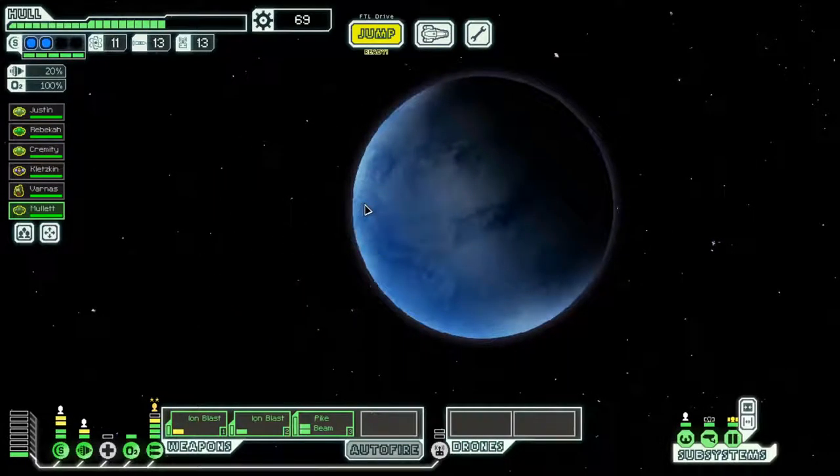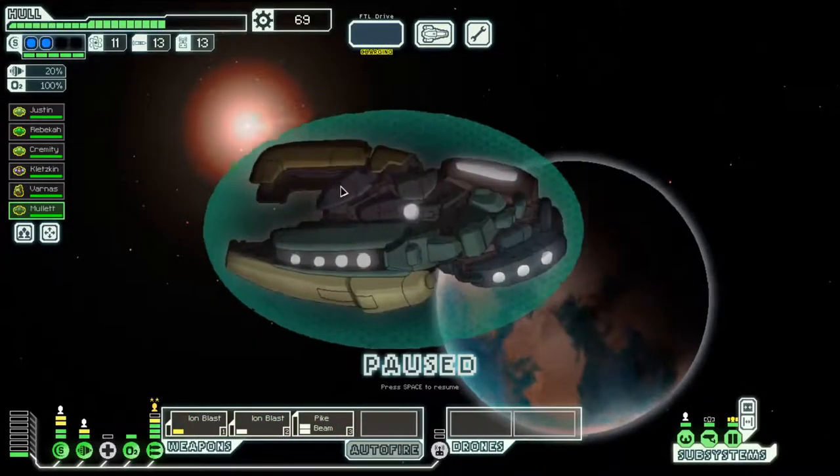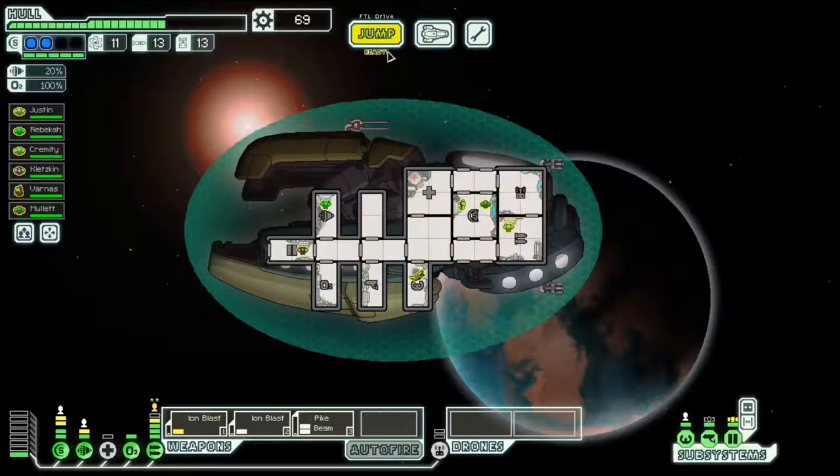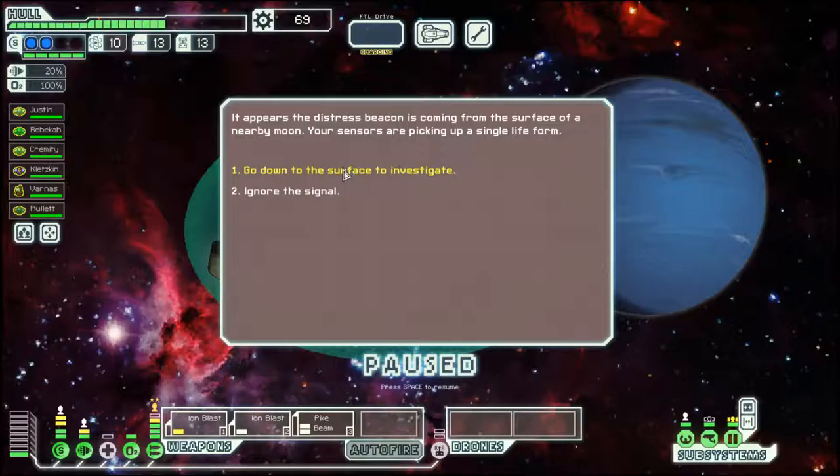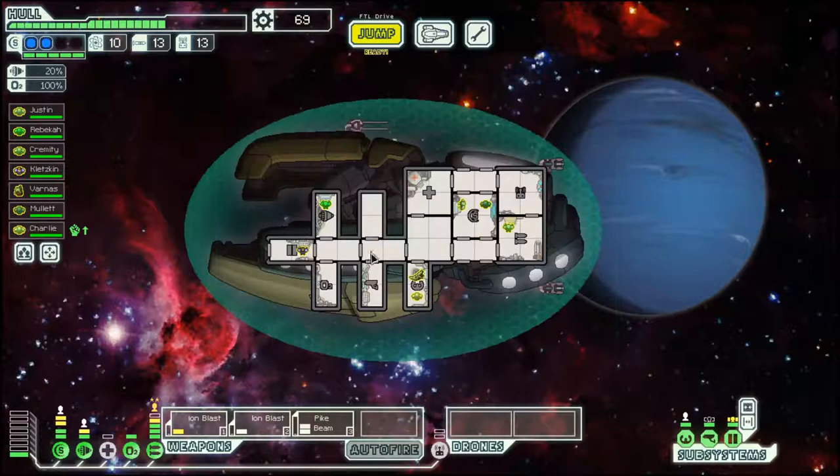Hello boys and girls, my name is Otzosti and welcome back to Season 20 of my FTL series. We are in Sultan Homeworld episode 4, and we are in the Sultan Cruiser layout B. We are desperate for a better weapon system.